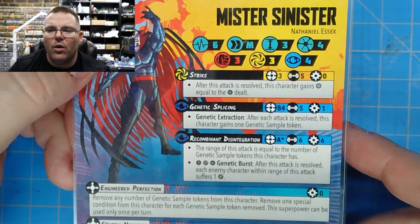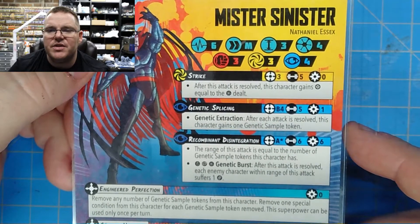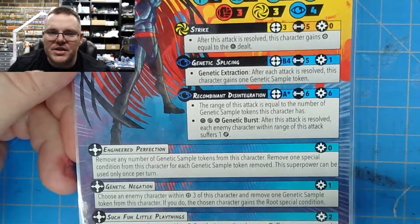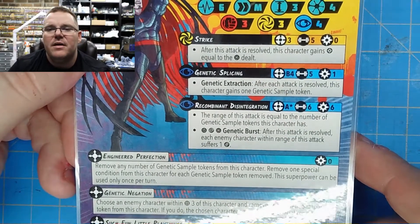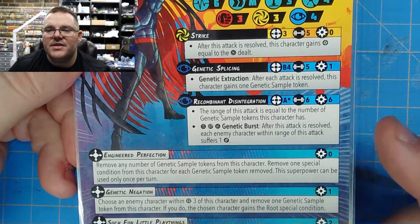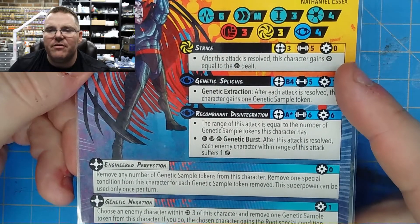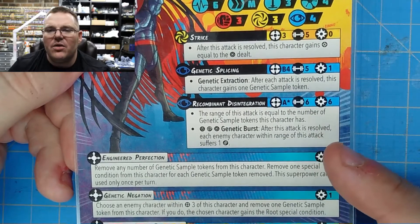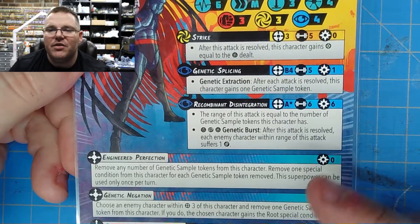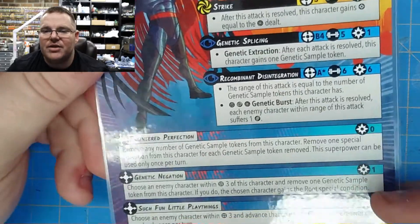Genetic Splicing is a beam 4, 5 dice, 1 power cost — so it does cost, but not much. Genetic Extraction: after each attack has resolved, this character gains 1 genetic sample token. It doesn't require dealing damage, because he's just learning little tricks and doing his thing. Next, a mystic attack — area, star, 6 dice, 6 power cost — this is his big whammy. The range of this attack equals the number of genetic sample tokens this character has, which you feed from the Genetic Splicing. If you get a crit, a swirl, and a hit — Genetic Burst — after this attack's resolved, each enemy character within range suffers 1 damage. So if you get that off, everybody in range, which can be several, can be pretty crazy.